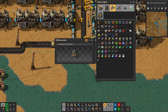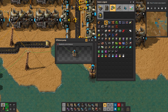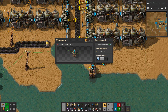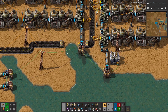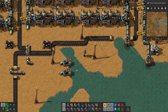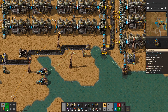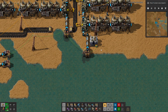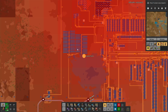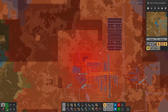So if the accumulator charge is less than 30%, if we're getting anything close to that, then we will turn it on. Otherwise, we're just going to rely on the accumulators, and this should effectively make it so we're not using the steam power anymore. We're going to be pure solar, baby.